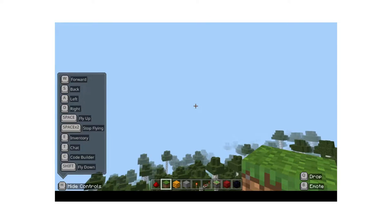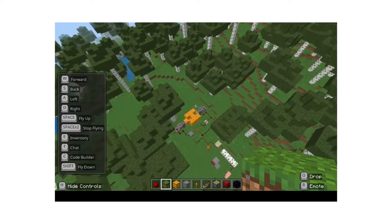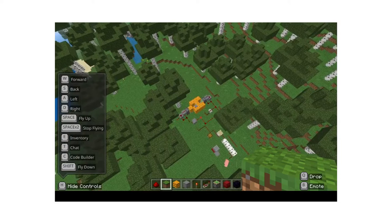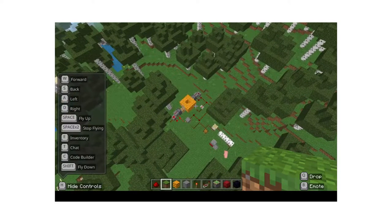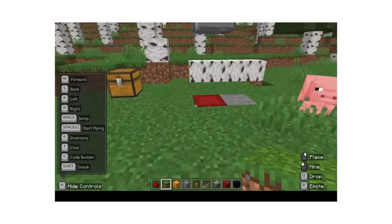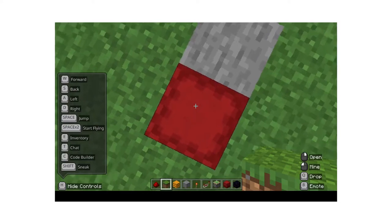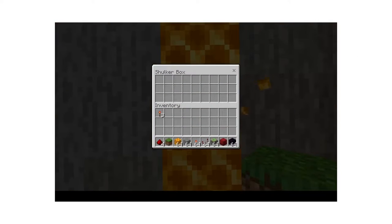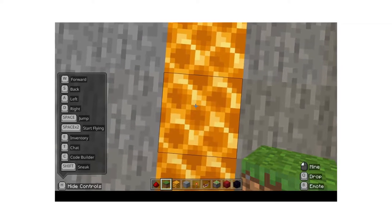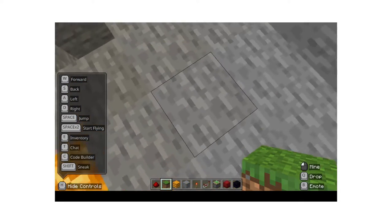What's up guys, welcome back to another video. I'm Breakable here, and today I'm going to show you how to make a honeycomb trap. It's right down there. All you're going to need is the items in my inventory, and you're going to go down here — this is my secret base entry — but actually you're going to go down and fall into the trap. I'll show you how to do it.